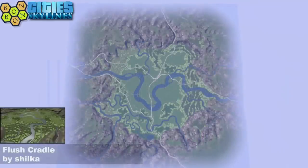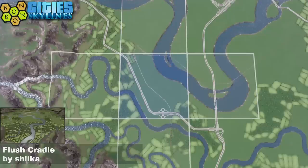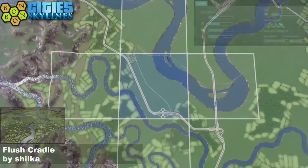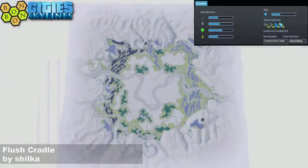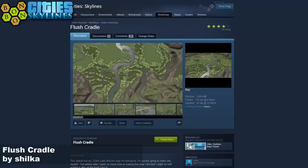Today's map is Flush Cradle by Shilker. Shilker is completely brand new to me, but Flush Cradle is a name you won't forget - good name, well done Shilker. There is your start square with two rivers running through it, completely separate from each other - one for drawing from and one for pouring into. The resources are all around the outside, all within 25 tiles, and very usable. Very good work.